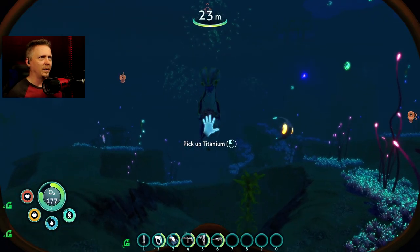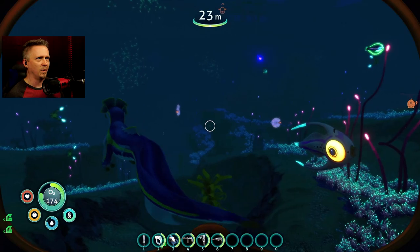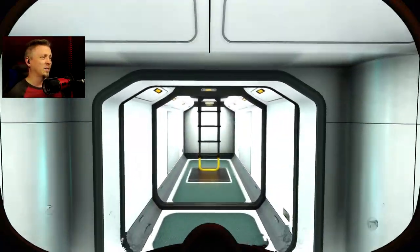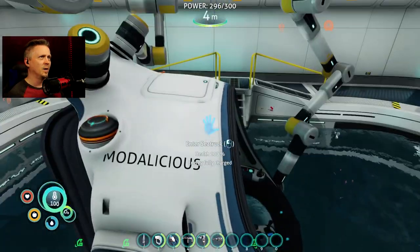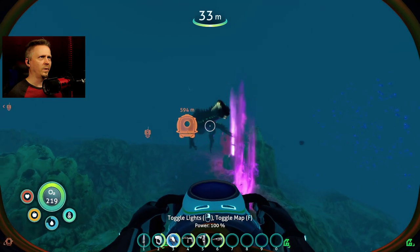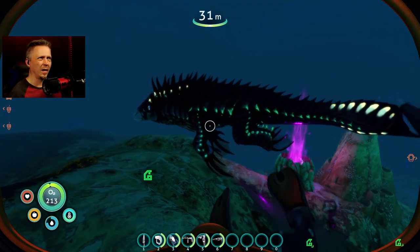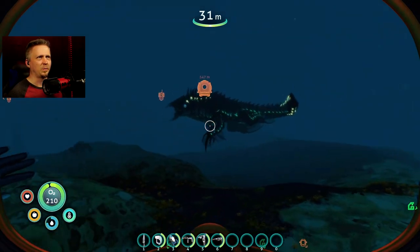Besides a clearly smaller sea monkey — he is much smaller — we also have some other scans to do to unlock stuff for the sea truck mods. So let's grab my sea truck out of the nice new moon pool and go do some work. We've got Crypto, and I'm going to say he looks bigger — it's hard to tell without having another one right next to him, but he looks bigger.